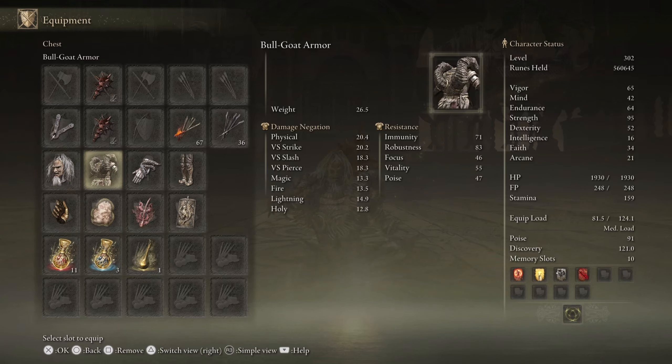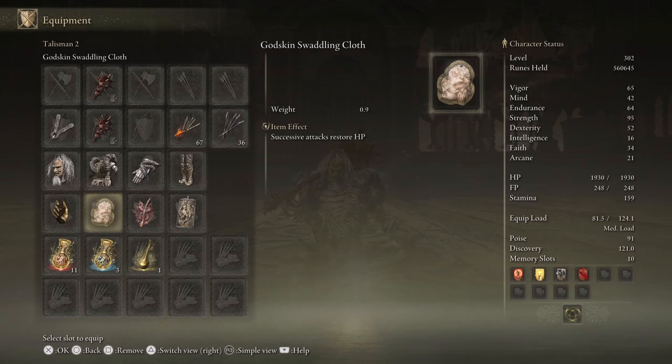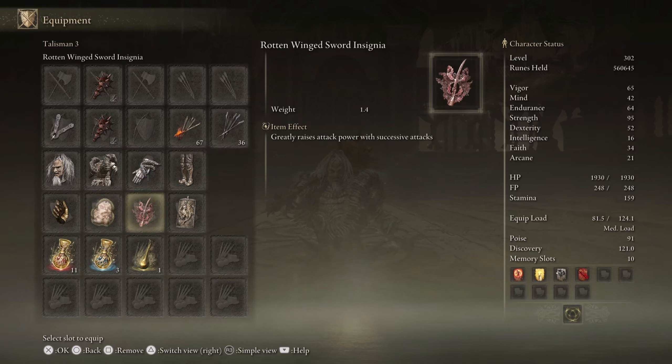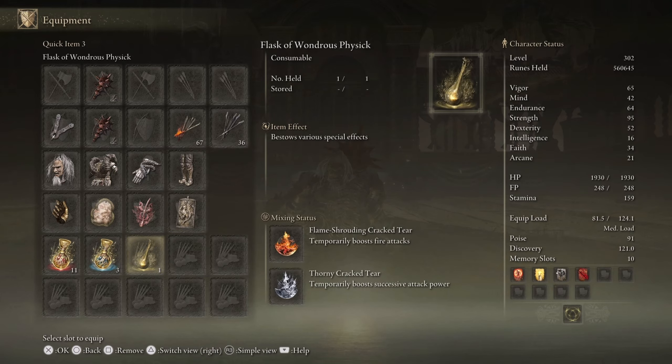For our armor, nothing has changed from the previous build: we have the Okina Mask which gives plus three dexterity and plus six poise, then the Bull-Goat armor, gauntlets, and greaves which give massive damage resistance, meaning you are not going to be taking as much damage — but this is Elden Ring, so you still have to be careful. For the talismans we have: Millicent's Prosthesis which boosts dexterity plus five and raises attack power with successive attacks; Godskin Swaddling Cloth where successive attacks restore HP; Rotten Winged Sword Insignia which greatly raises attack with successive attacks; and lastly the Dragoncrest Greatshield Talisman which greatly boosts physical damage negation.